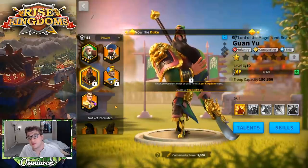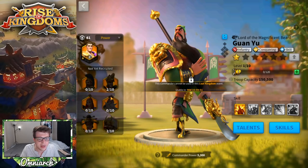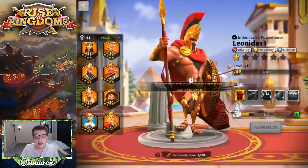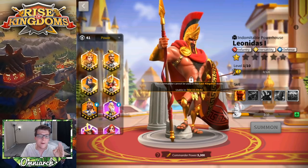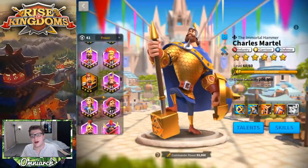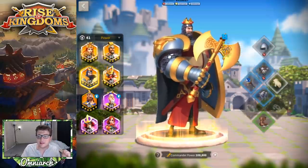You could also pair Richard with Guan Yu because Guan Yu is great in the open field but lacks tankiness, so Richard brings that, while Guan Yu loves infantry and deals some AOE. You could pair him with Leonidas as well. But most of you watching will want to strive for an Alexander or Charles Martel pairing — other epics can fill in until you get those commanders up to snuff.